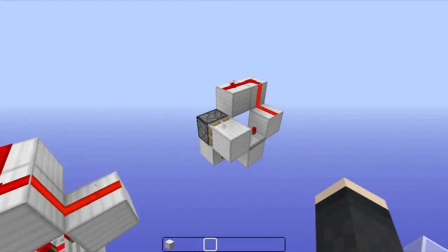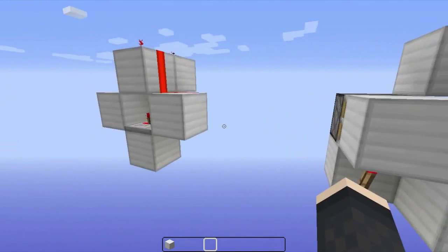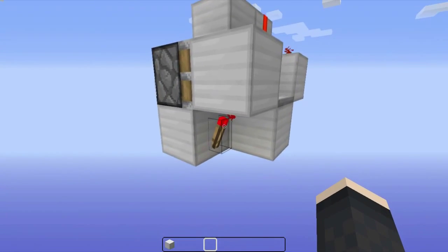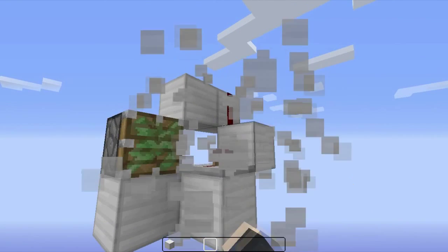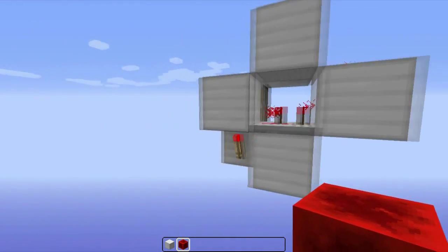As you can see, the design is pretty compact — 3x3x2 and 3x3x2, even this one. It can be even smaller if you remove the torch here and place a redstone block there. The same with this one.